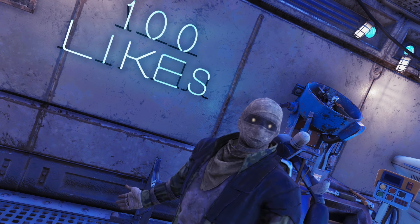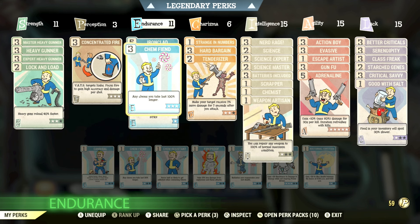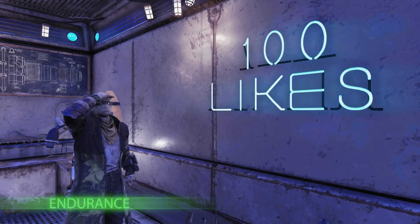In Endurance we have Chem Fiend — any chems you take last 100% longer — and you unlock this card at level 23. This one is super crucial if you're doing an XP run in West Tech: you take berry mentats and they're going to last 100% longer.